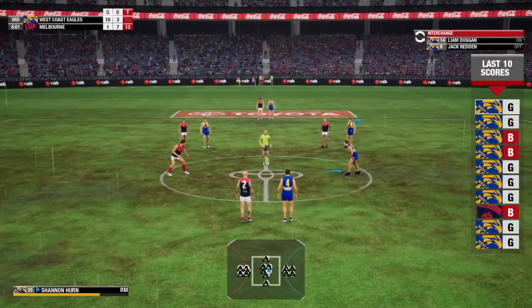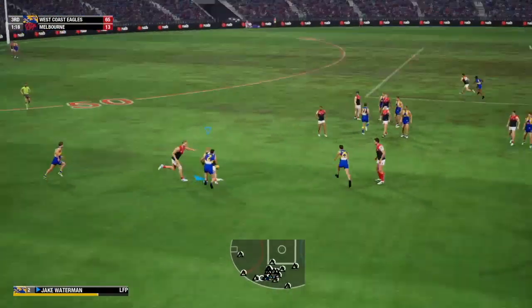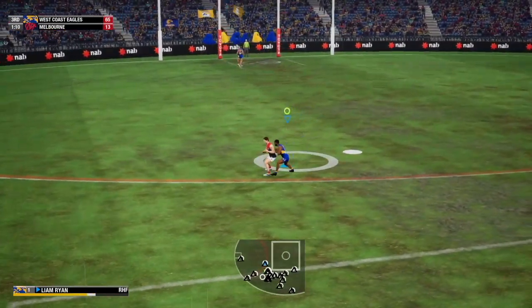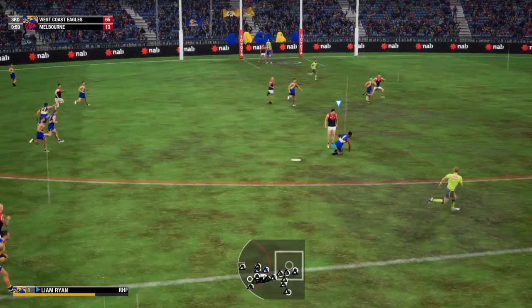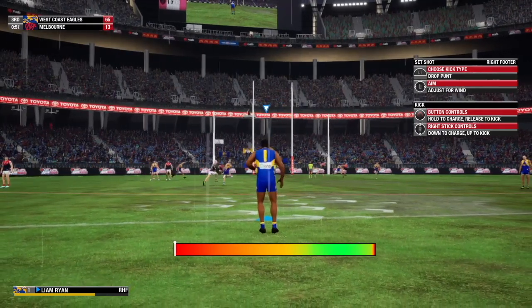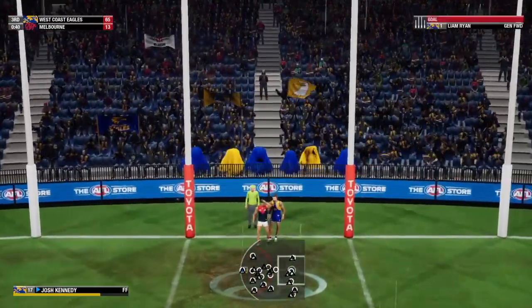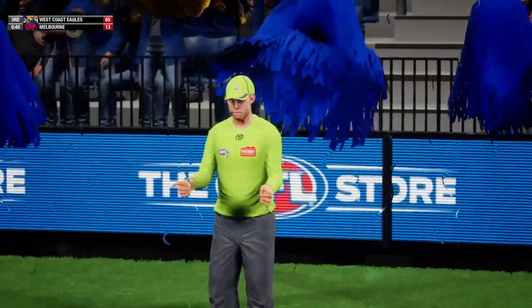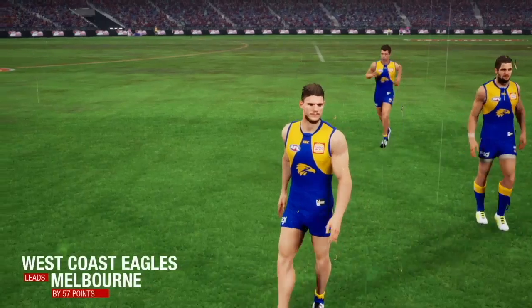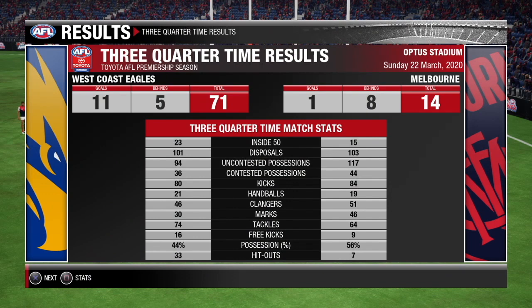Liam Ryan with the pluck has outbodied his opponent — he's got an opportunity to impact after a quiet day at the office. It's going to go very close and that should clear the goal line at fence height, so the Eagle is running around with it. That is three quarter time and the Eagles are 57 points ahead. In the second two quarters we dominated the inside 50s — they got 19 inside 50s. Still a pretty good effort.